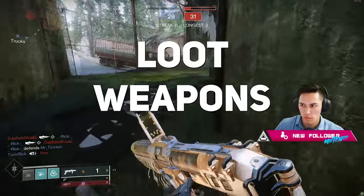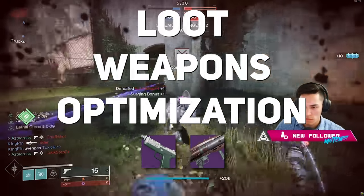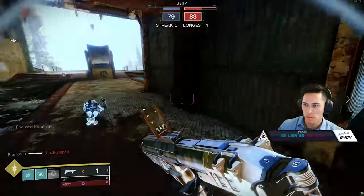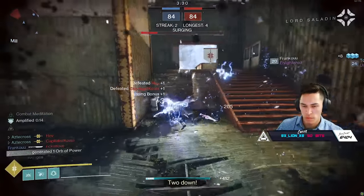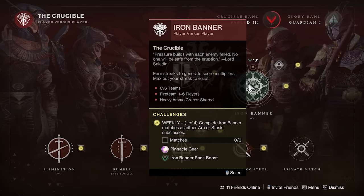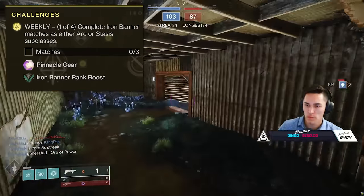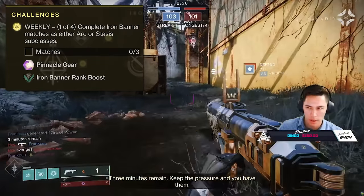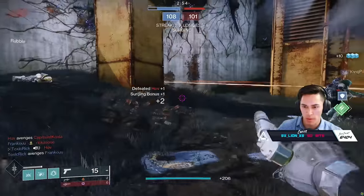Now moving on to loot, weapons, and how to optimize for Iron Banner this week if you're trying to go for the sidearm, rocket launcher, or pretty much anything else. For those wondering how to get pinnacles: you get those by simply doing the weekly Iron Banner challenges, which you can view while hovering over Iron Banner in the Director. There are a total of four weekly challenges, but they only become available each day. Today's is to complete three games on the arc or stasis subclasses, and once you do that you will get your pinnacle Engram. If you don't complete today's challenge, don't worry, because the challenges are always available to be completed.